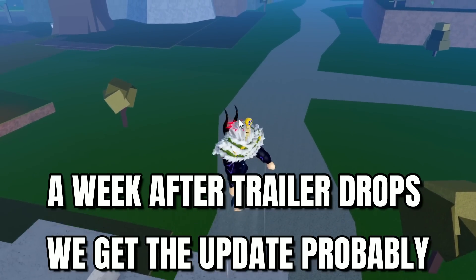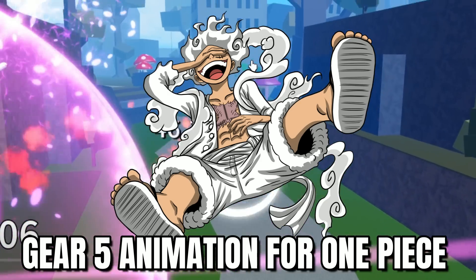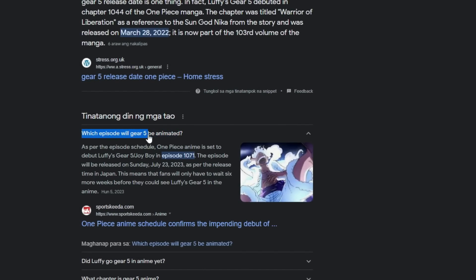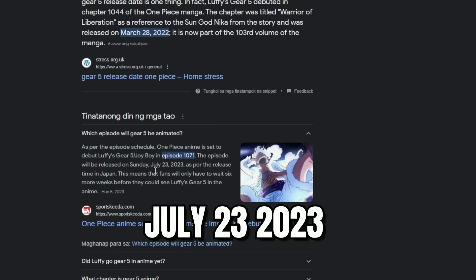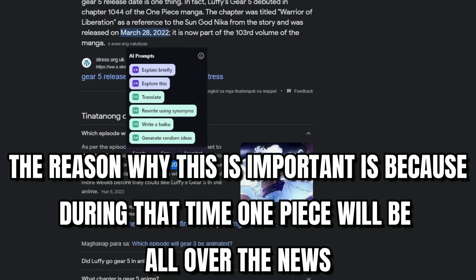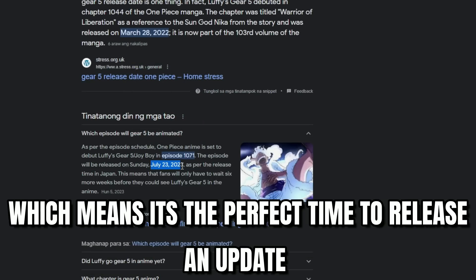So the Gear 5 release date — the animation of Gear 5 for One Piece. This is not going to be for Blox Fruits; it's the Gear 5 animation for One Piece. As per the episode schedule, the One Piece anime is set to debut Luffy's Gear 5 Joy Boy in episode 1071. The episode will be released on Sunday, July 23, 2023. This means that the Blox Fruits update is going to release somewhere around this time, probably exactly during this time or a few days after. So the trailer will be releasing about a week before July 23.